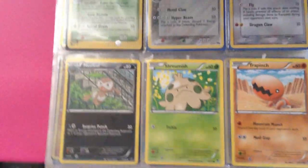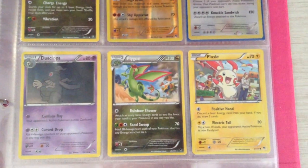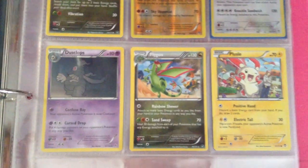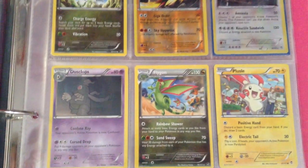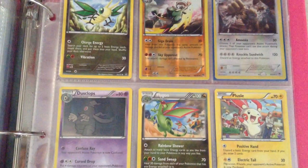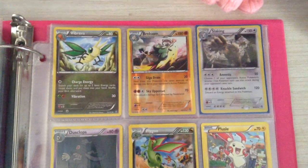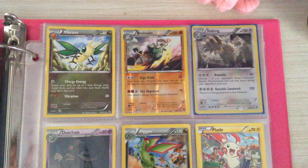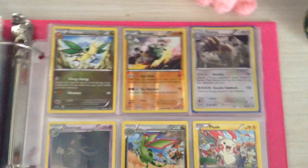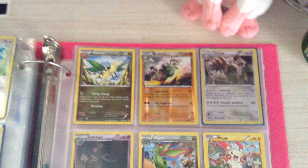These are just extras that I haven't sorted and put into the right places, because it really takes a long time — especially for my Kanto binder, oh boy. Well, that's it for my Hoenn Collection. I hope you all enjoyed this video and stay tuned for my Sinnoh collection. And keep up that hype for Omega Ruby and Alpha Sapphire. Stay tuned — bye!